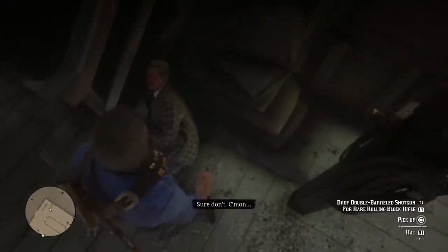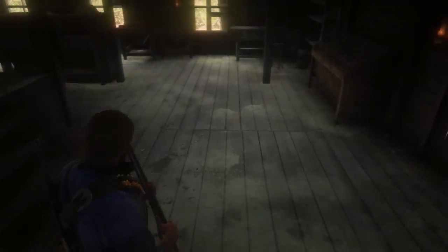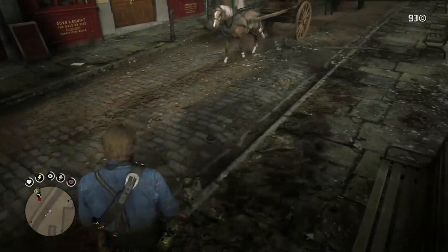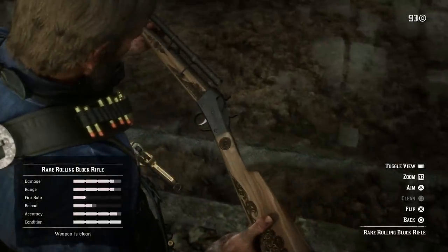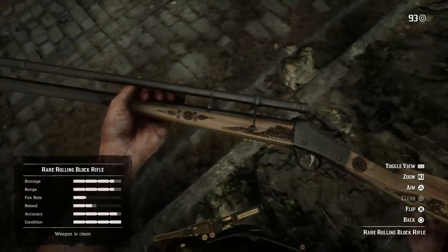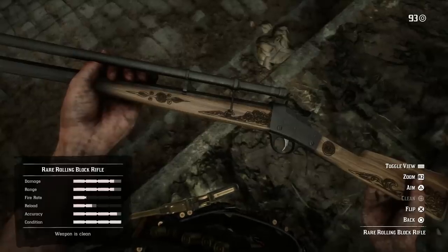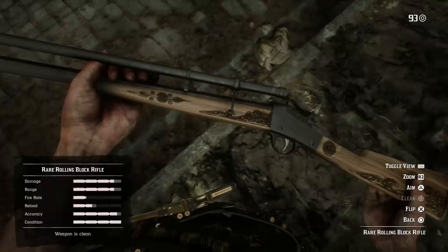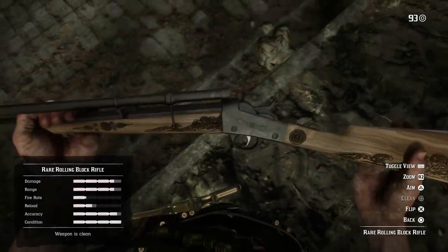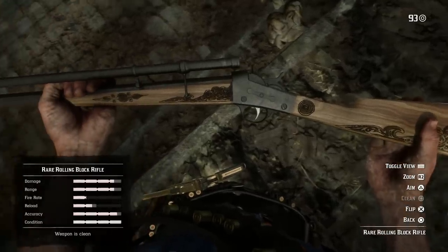It has better stats, and according to the game, it's made of light wood and blackened steel adorned with carvings, previously belonging to a bounty hunter after Josiah Trelawney, found in a barn near Braithwaite Manor. This gun is a single shot weapon and can use regular, high velocity, split point, express, and explosive rifle ammo. This weapon can only be acquired in this mission — if you haven't gotten it, it's gone forever. It can't be customized, but its stats are already amazing, especially as a scoped rifle. That is the rare rolling block sniper rifle.